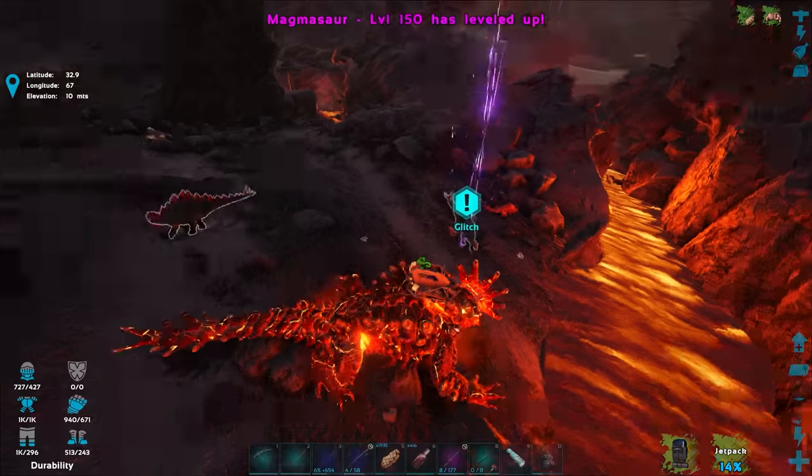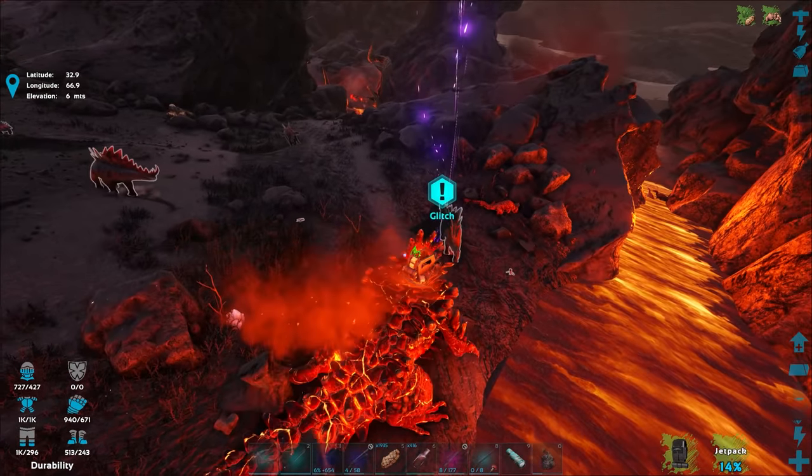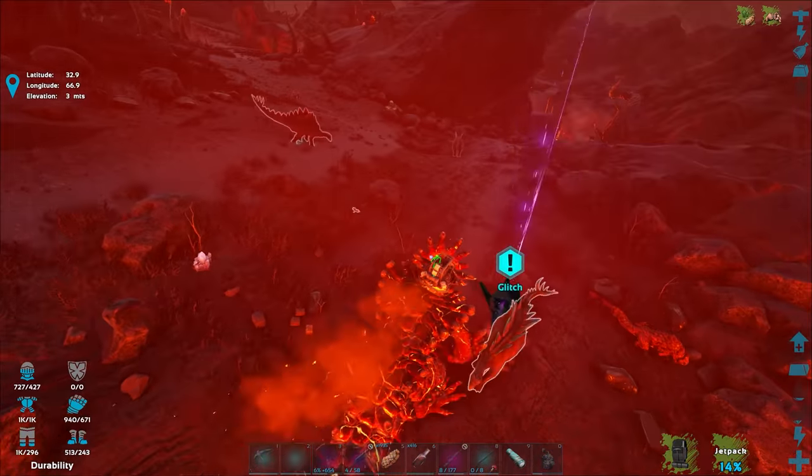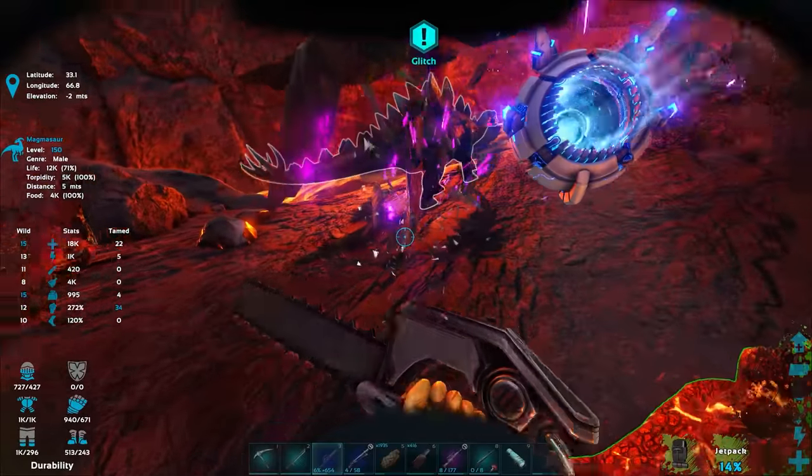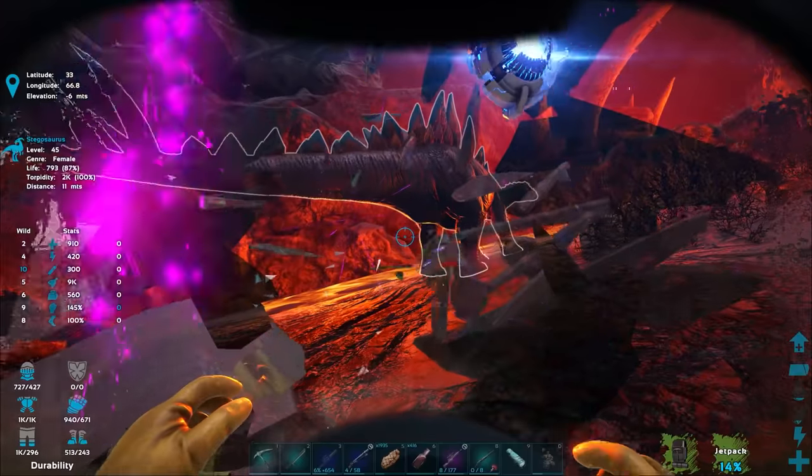We're at 12,000 out of 17,000 health, so I'll get a little bit more health there — about 500 more points. Then we'll go discover this glitch, fix it real quick, teleport home with Helena, and come back to try and find that higher level egg. Let's go fix this glitch.